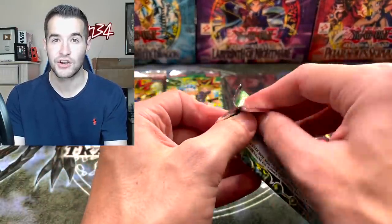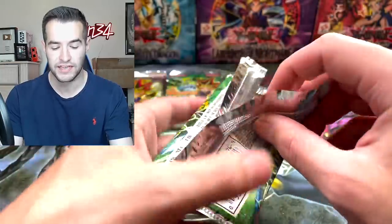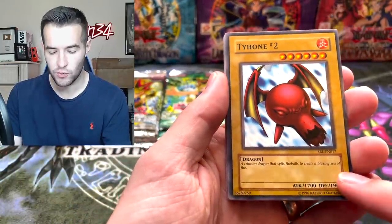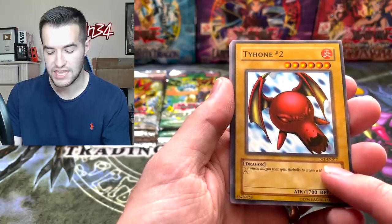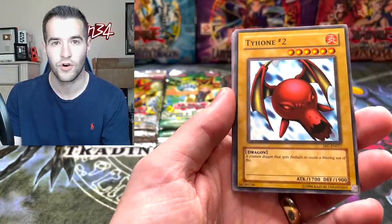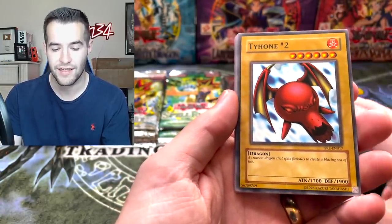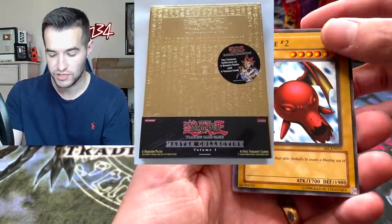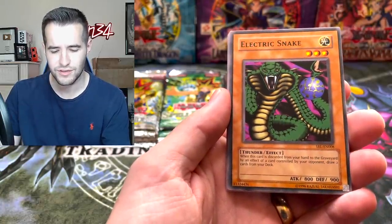Inside these Spell Ruler packs there are EN cards. What do I mean by EN? The prefix - I'll show you guys below - has the EN prefix for English. They started doing this around 2004-2005; this came out in 2005. All of these packs have the EN prefix, which they did not have originally in 2002 and 2003. These cards are only in LOB, MRL, and MRD - only in this set, the Forbidden Legacy blisters, as well as the Master Collection One. Electric snake - wait, why did I think this is a Metal Raiders card?